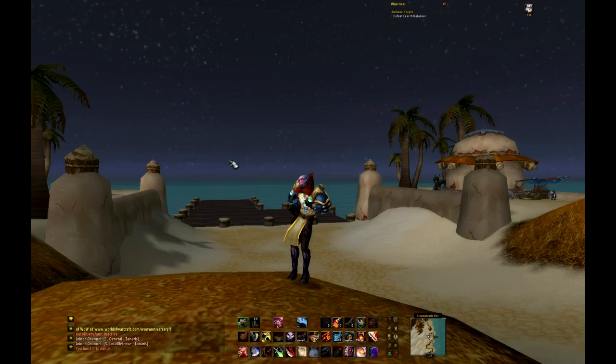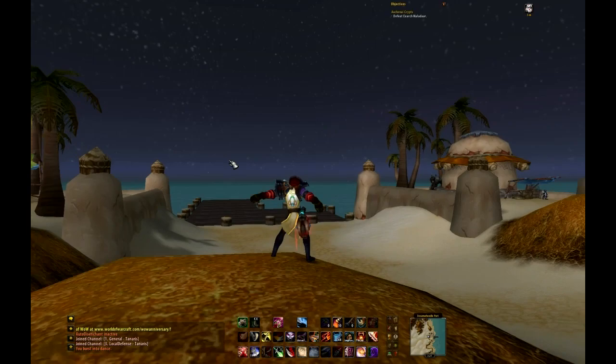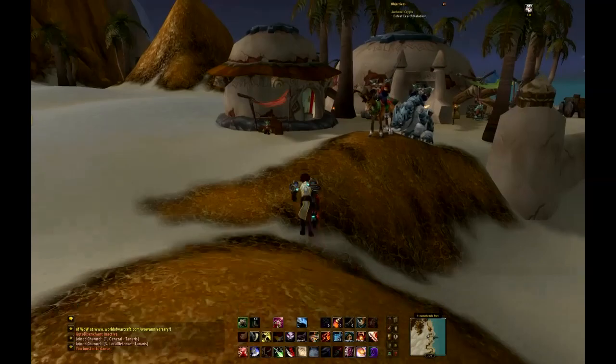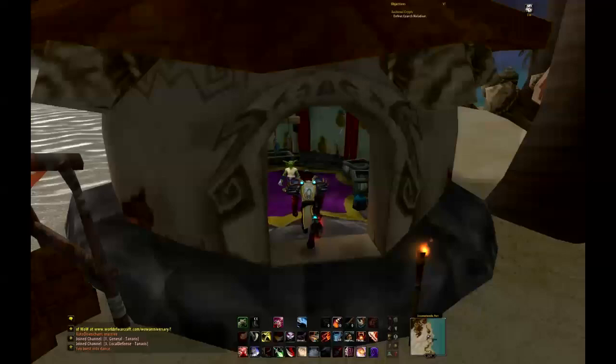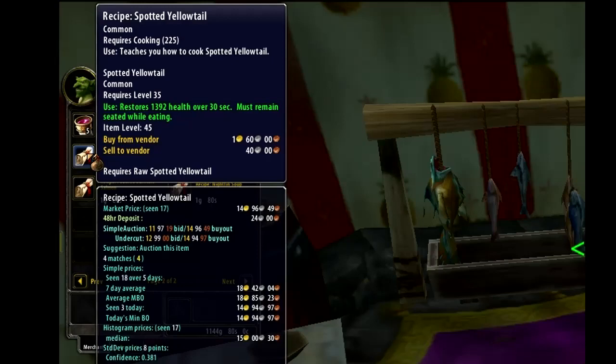This guide is going to be focusing on limited supply items. Limited supply items are items that are bought from a vendor, but you can only buy a limited supply. So let's say a recipe — you can only buy it once and it disappears for a couple hours or for a day, so they become rare and sell for high value on the auction house. It depends from server to server, but generally they're pretty good.